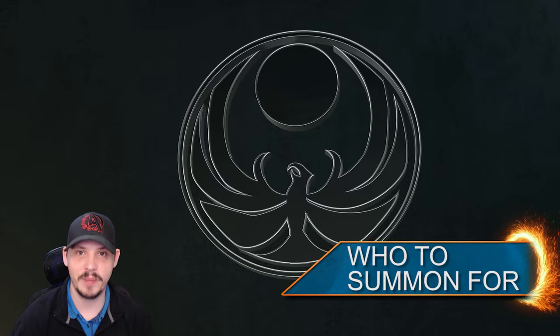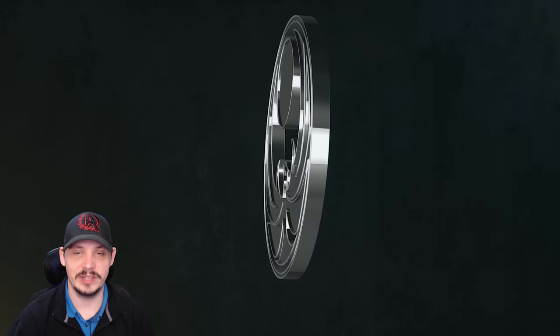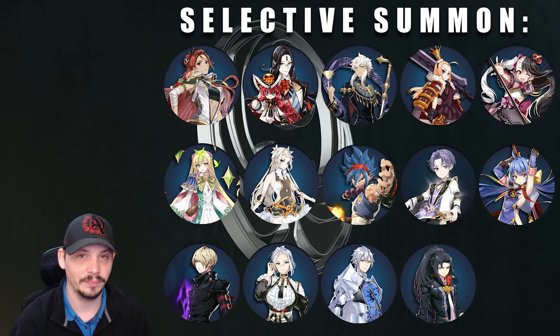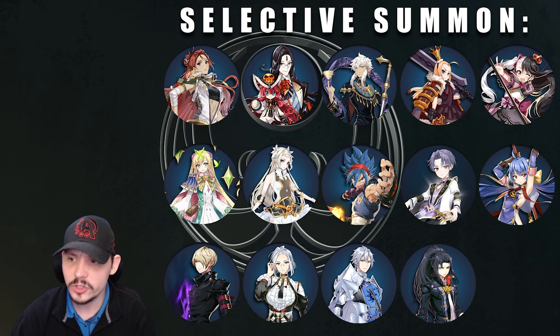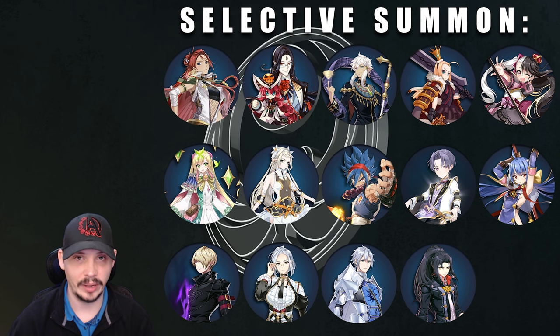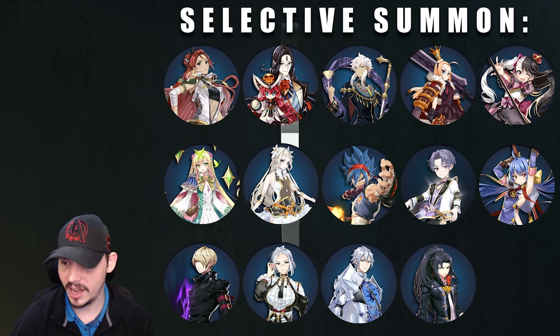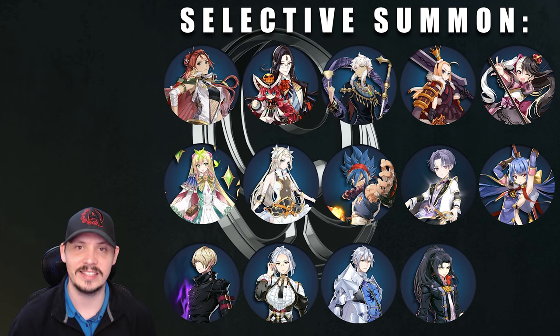Now let's talk about the most important part of the whole video - who to summon for. We didn't cover this earlier because it's all about efficiency: show you how to re-roll first, then discuss who to re-roll for. There are many units in the game, but we're going to talk about the 14 units available in the selective summon.